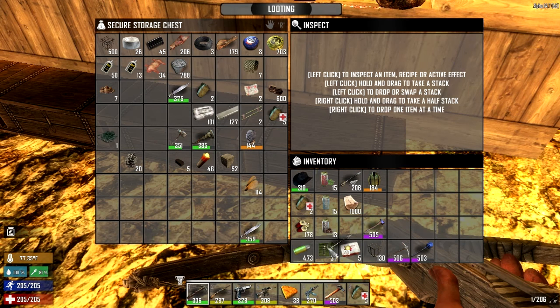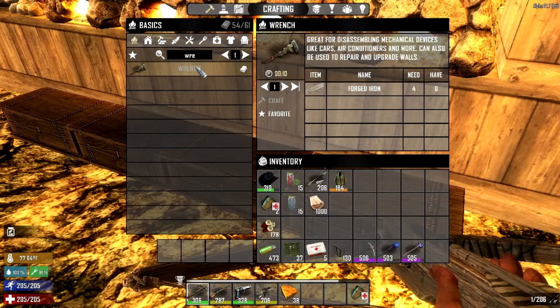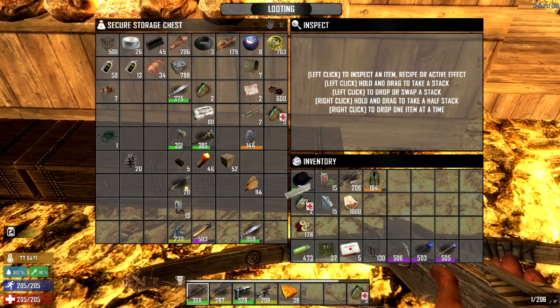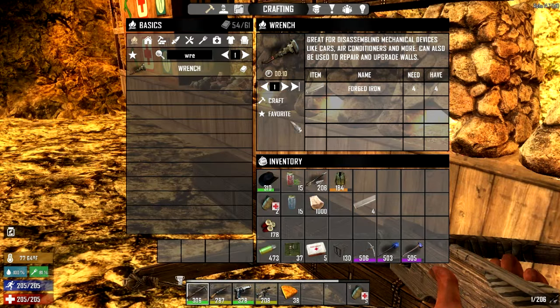I don't need to carry the crossbow bolts — the exploding ones anyway. I don't think I'm going to need the coffee. I doubt I'll need the fire axe. I won't need the AK-47 or the claw hammer. I do need a wrench, and that is four forged iron. I should have remembered it because I did just look that up a minute ago.